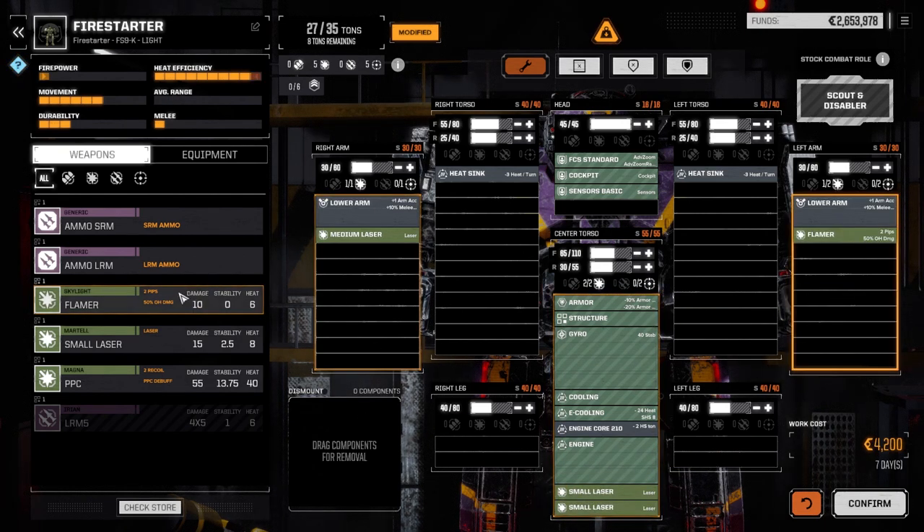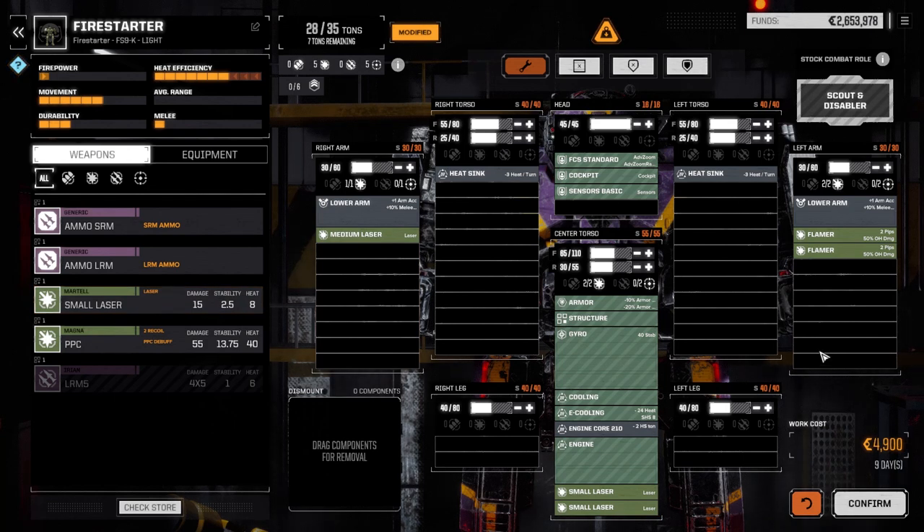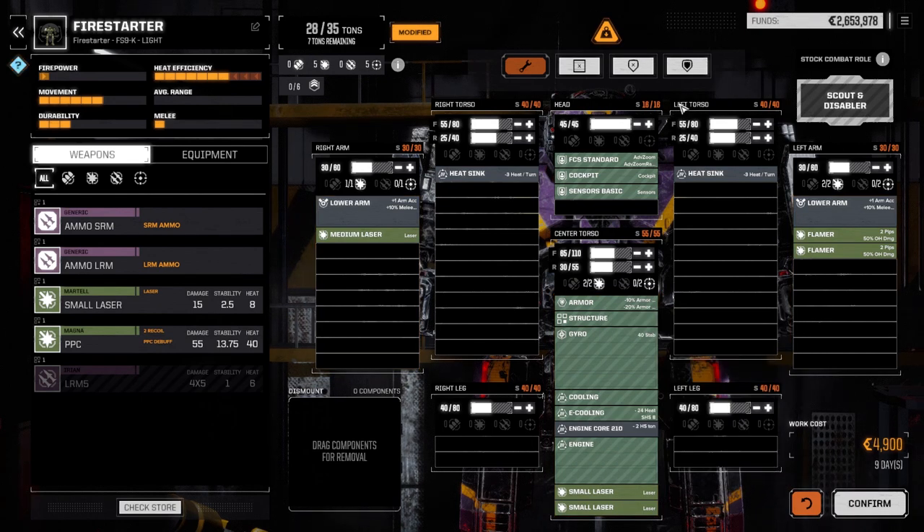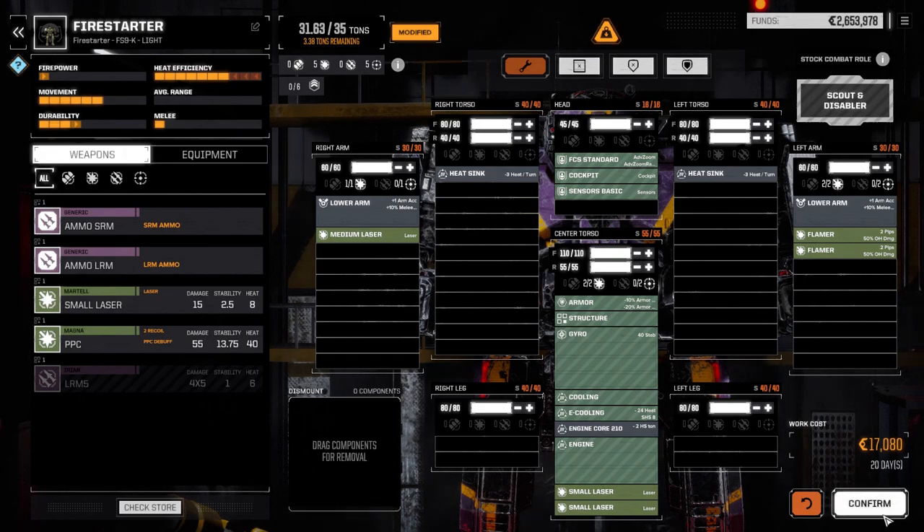We don't have any more laser hard points and we've got seven tons left — not a lot of hard points to fill them with. This will be our alternate mech anyway, so let's confirm it for now and put it at the end of the list. We want to maximize our mech bay days — putting the Assassin first, then the Wolverine, then the Hunchback. The Wolverine and Hunchback will both be back before 10 days are up.